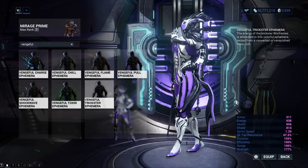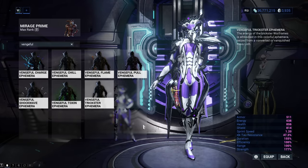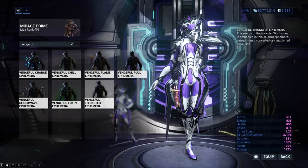Vengeful Trickster Ephemera will add a fading effect to your Warframe. It can be obtained from a Radiation status effect Kuva Lich. This Ephemera is one of Quad's favorites and deserves the Quad sticker of approval!